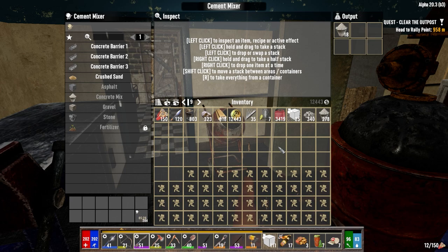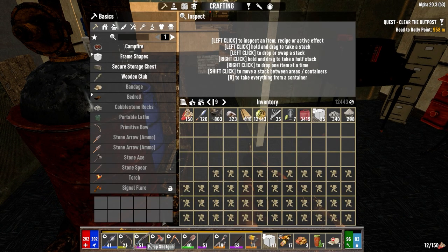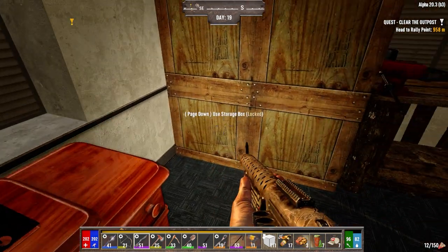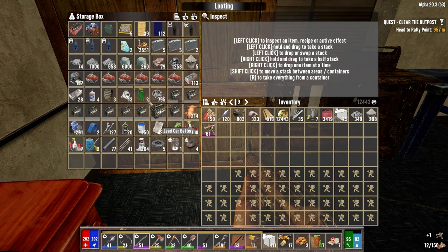Welcome back to another episode of my Darkness Falls Alpha 20 series. It's the morning of day 19. I've been making concrete, and last night I made a new shotgun - level 51 with a retracting stock mod for more stability and a tiny bit more damage. We've got our steel spear still running the same mods but now level 41 rather than a 31 iron spear. I also made eight molotovs, some ink or dye, and a level 61 sledge.